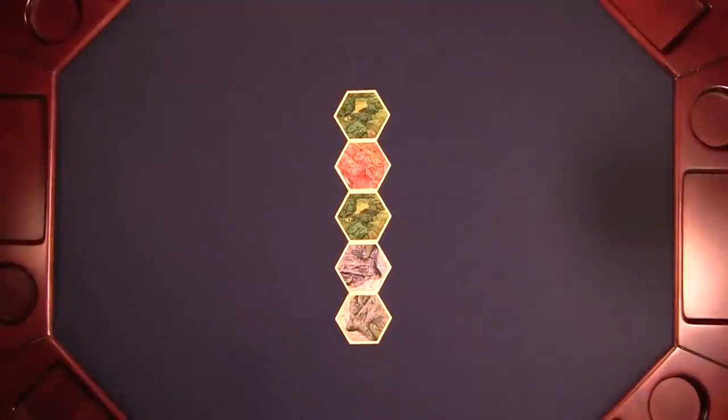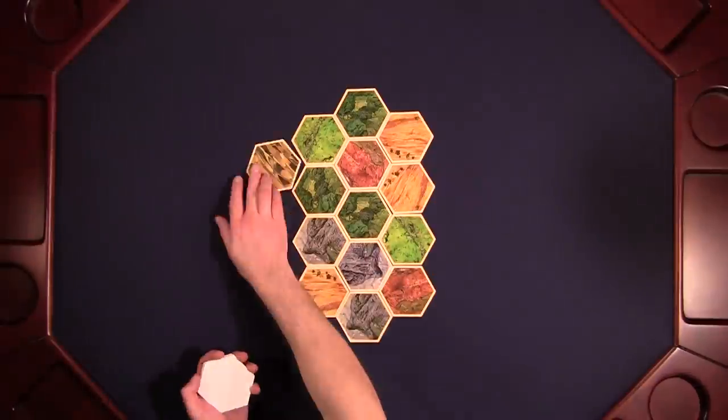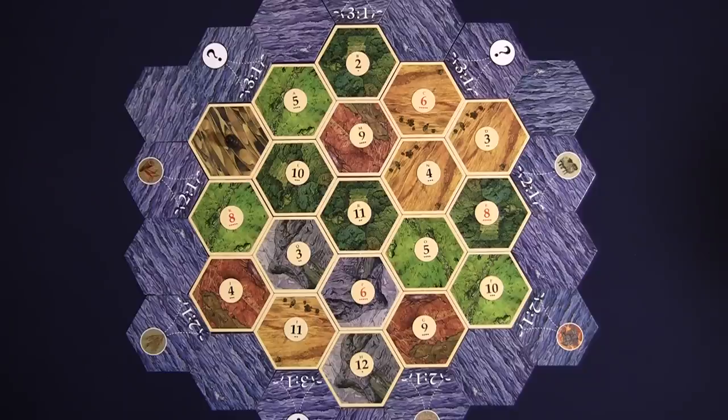The game board is randomly constructed at the start of each game using a series of hex-shaped land tiles. Each land tile produces a specific resource, and any player who borders that tile has a chance to harvest that resource during the course of the game. I'll go into the specifics of the harvest in more detail later.